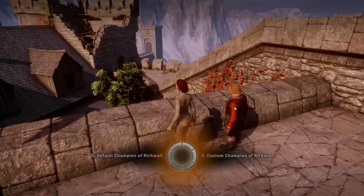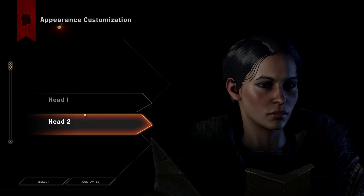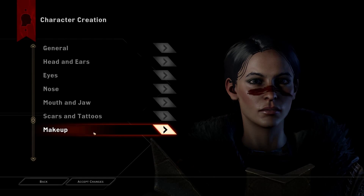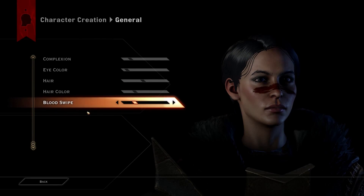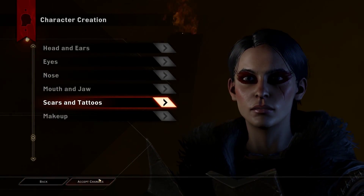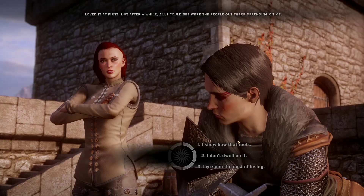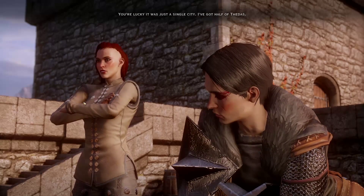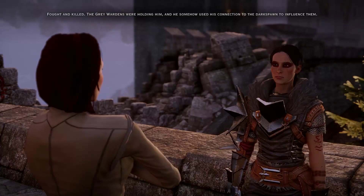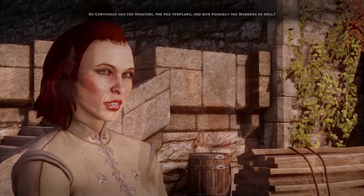So, the Champion of Kirkwall — that's obviously Marion Hawke. I never played DA2, but I suppose this is Marion Hawke. So obviously we've got to make a custom version of her. I should imagine that just changing a couple of things would make the difference. Let's see what happens. I should still have the voice of Alex Wilton Regan — and yeah, there we go. Yep, that seems to have fixed it. I'm actually not sure who the other female voice is; I need to look that up at some point because it feels disrespectful to just refer to her as 'the other female voice.'